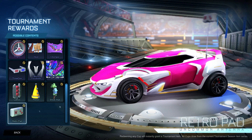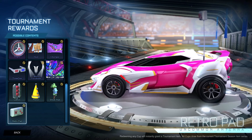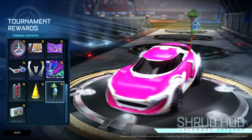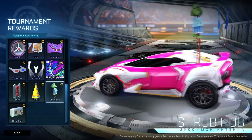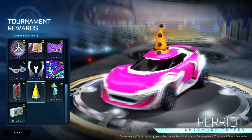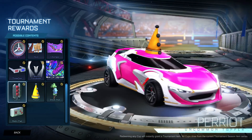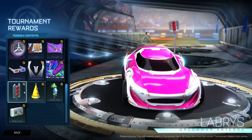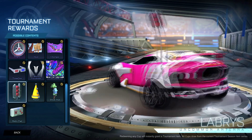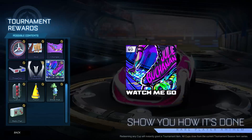This is the Retro Pad antenna, which is all right. This is the Shrub Hub antenna, which is actually a really cool antenna - definitely one of the more creative ones. This is the Perriot topper - very distracting, I'd never use that. And this is the Labris - basically like a traffic light antenna or some kind of satellite. This is a player anthem, which is pretty cool.